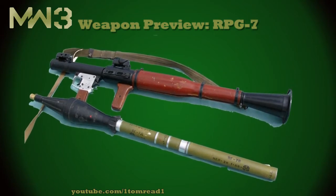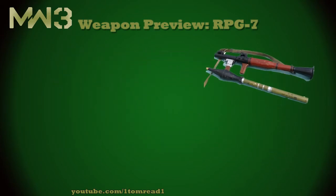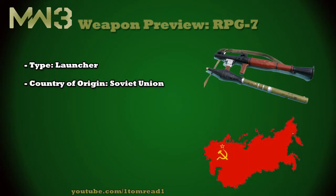The first gun we're going to be covering is the RPG-7. We can see it on screen right here — you can see the actual launcher and the ammo, the grenade that it fires. Its country of origin was the Soviet Union, which is now Russia. It's manufactured by a company called Basalt and was made in 1961.